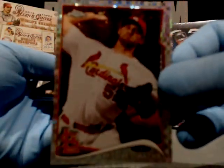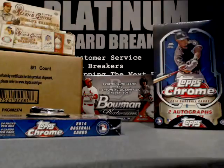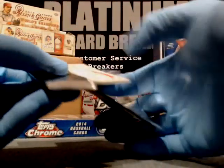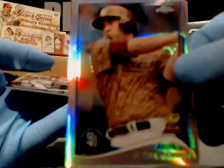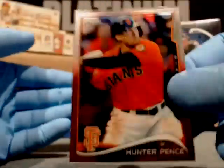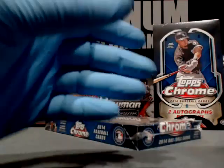Carlos Santana, Indians. Brett Gardner, Yankees. X-Fractor of Michael Wacha — wow, that's hot. And Kenley Jansen, Dodgers. There's a place where you can trade cards with people and leave feedback after the transaction — that's cool. Adrian Beltre, Texas — potential photo variation. Jed Gyorko, San Diego Padres. Zach Walters, Nationals. And Hunter Pence, Giants. That wraps up box one.